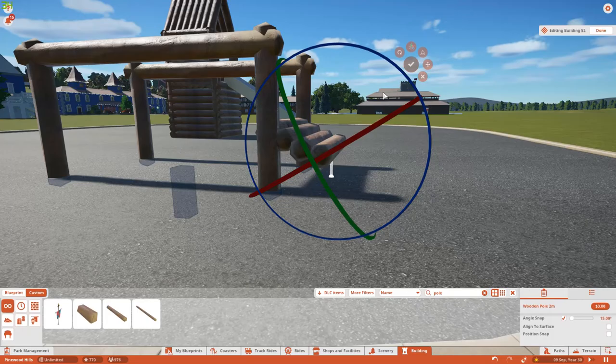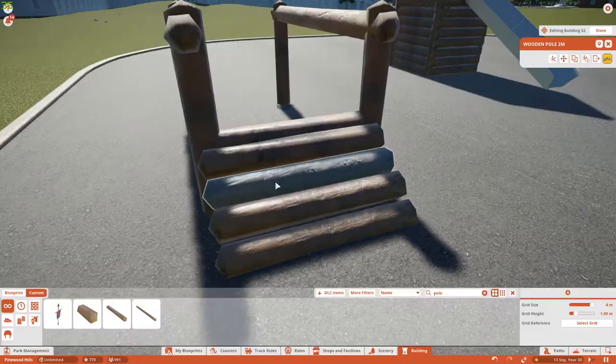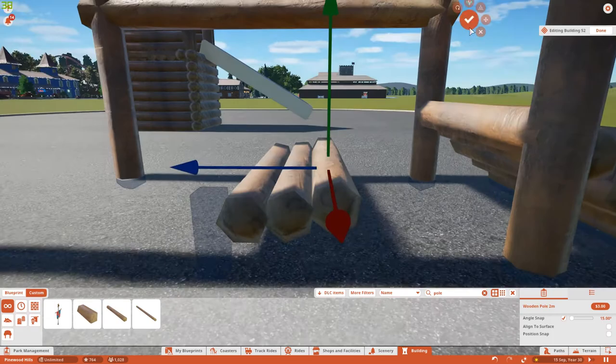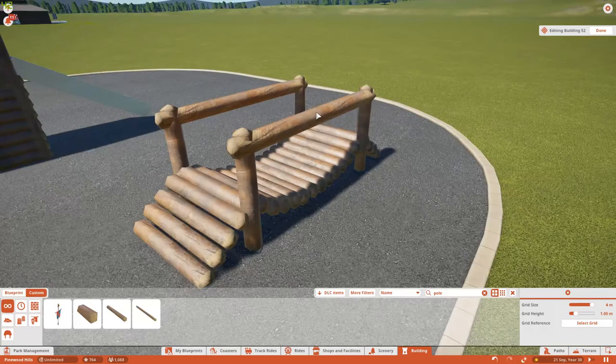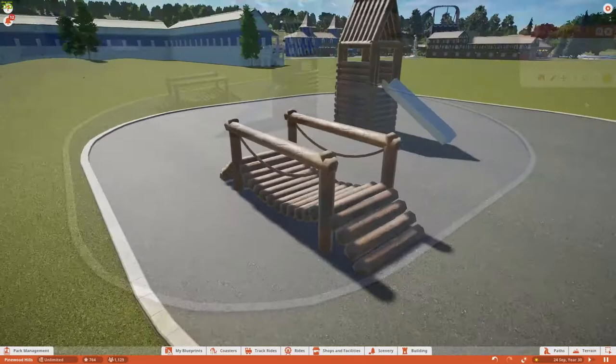Welcome back to Aztec. We're in Planet Coaster today building a playground. At the moment we're putting together one of those log bridges that you sometimes see - we certainly have them here in the UK in our parks occasionally. The park we're building is Birch Valley; it was originally going to be called Pinewood Hills but Mr. John T has used that name already, so we've gone with Birch Valley because there are quite a few very nice-looking birch trees in Planet Coaster.